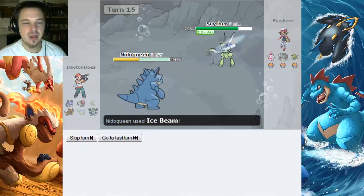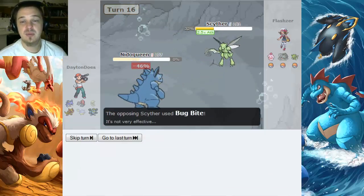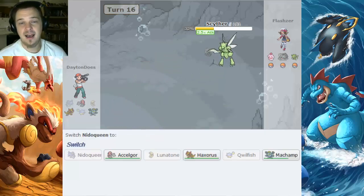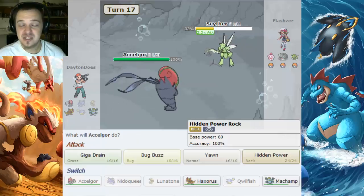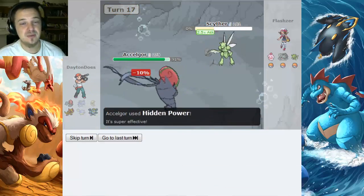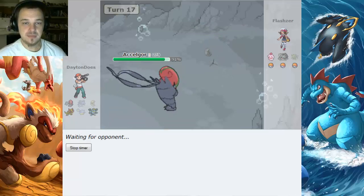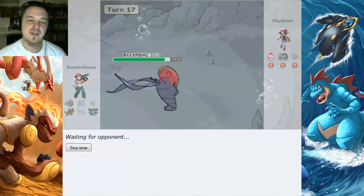I'm fearing the Aerial Ace on my Accel Gore and Machamp. I'm trying to save Haxorus as a sweeper, but I guess Scyther's going to be the only sweeper in this battle. I'll go for Hidden Power Rock, finish off the Scyther with Accel Gore, because that thing is super fast! He's probably going to switch into the Kling-Klang again, but that'll be fine.